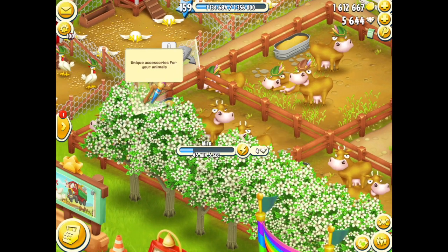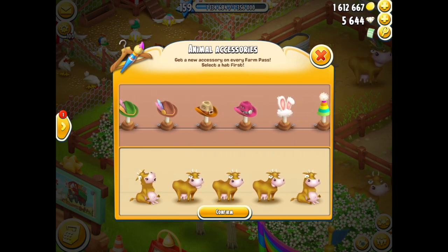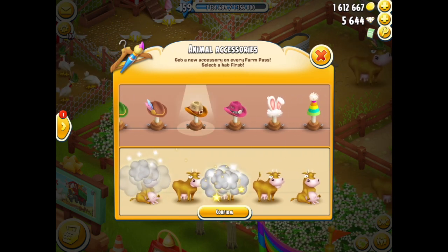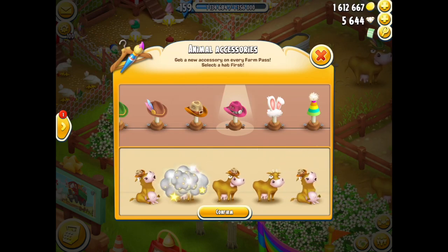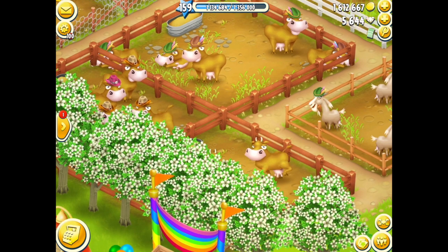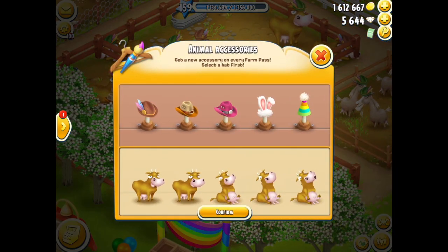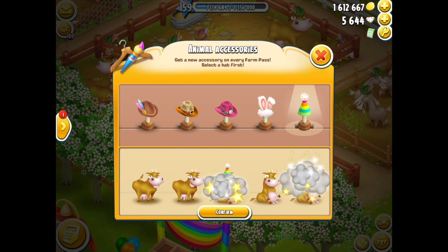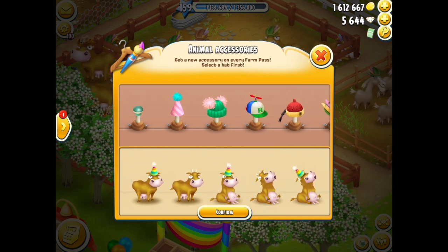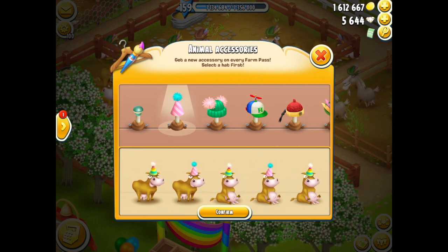Coming down to the next cow pen, we do the same thing — this time I'm going with some cowboy hats. We've got the two colors, very beautiful indeed, it's a nice little party going on. Next one — we're going with party hats for three of them, and birthday party hats for the other two. Little tassels on their heads!